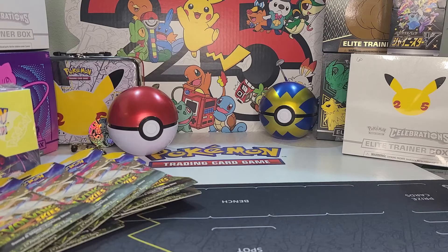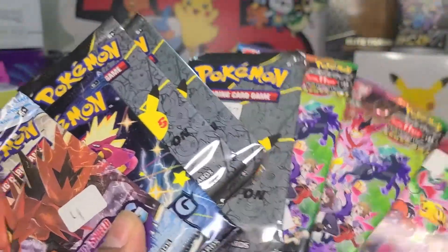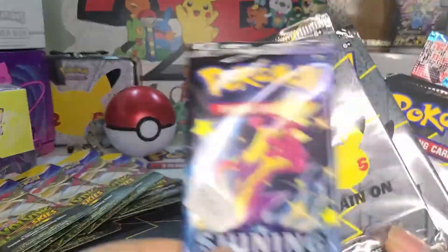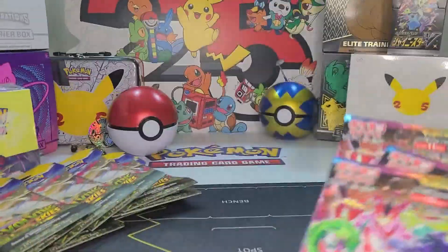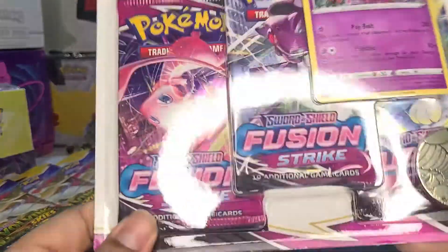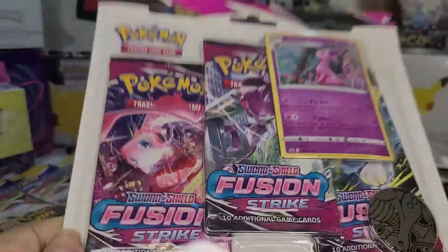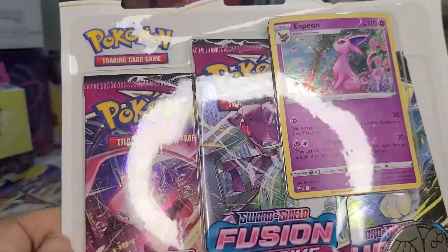Hey everybody, Ash here, Nick too. Welcome back to the channel. Today we're going to be opening some random packs that we bought: a Chilling Reign pack, Shining Fates pack, some Celebrations packs, V-Max Climax packs, and a Fusion Strike blister pack — it has the cardboard on it, that's why I said blister box.